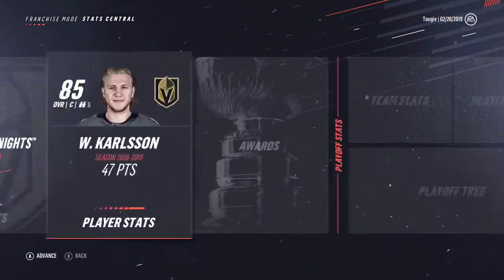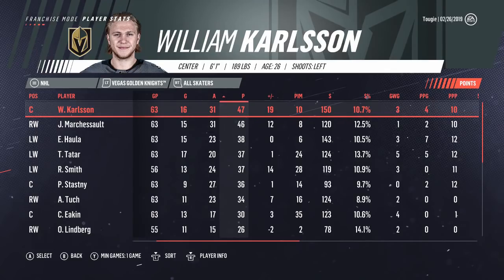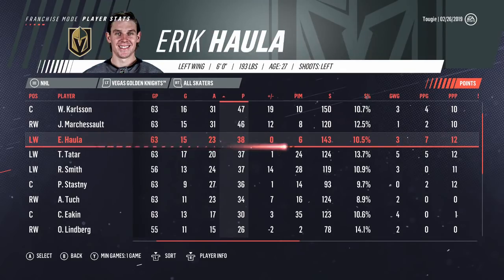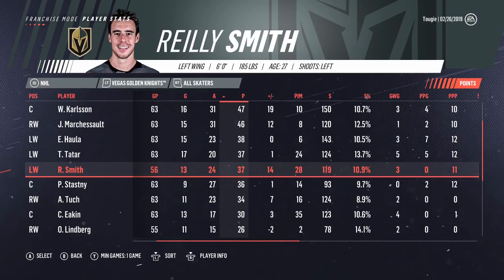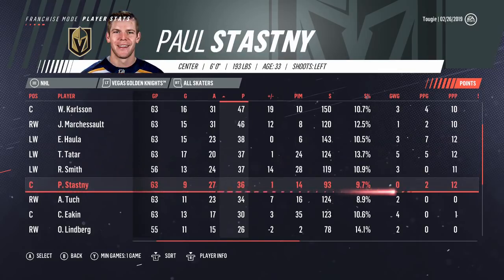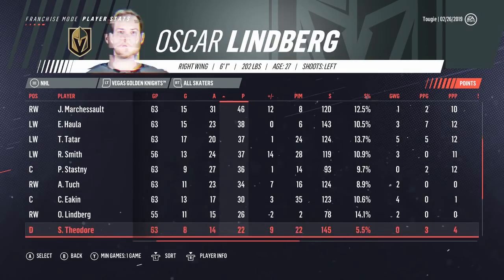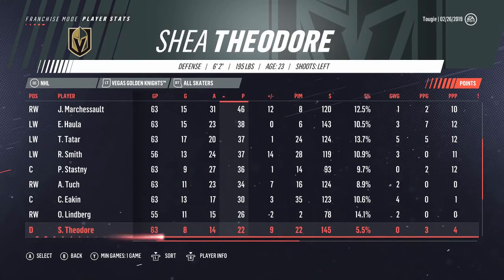It could be improved there, and we'll definitely take a look at the lines. For top-line players, the closer you can be to a point a game the better. William Carlson is on 47 points — I'm alright with that. He and Marchessault should both finish over 60. Hala being on 38 as a third-line guy with power play time — I'm very good with that. Thomas Tatar at 37 points for a second-liner — if he hits 50 I'll be happy, and he should. Riley Smith has missed a little time but he's not quite where we want him to be. Stashny and Tuck doing well for second-liners. Eakin doing phenomenally for a third-liner — 30 points is normally the target, 40 is phenomenal. So I'm very happy with him. Lindbergh is also doing extremely well this season.